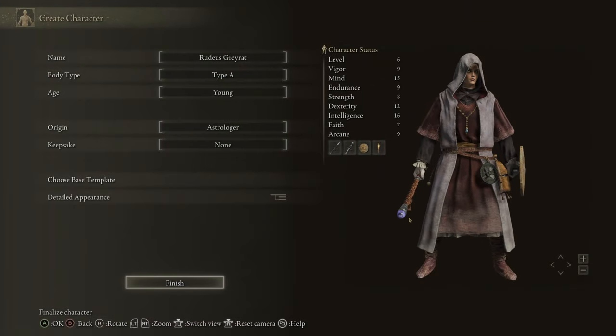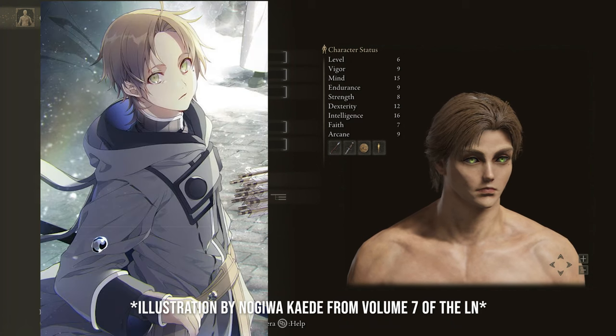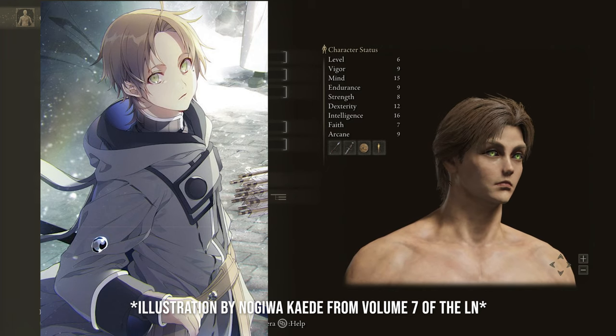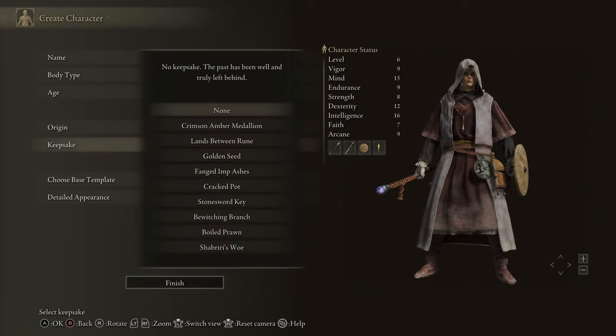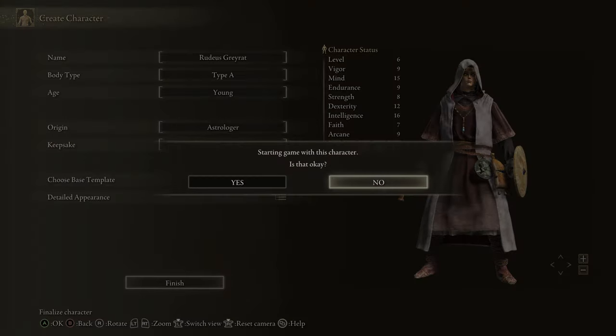We're going to jump right into character creation for Rudeus Greyrat. Our class is going to be Astrologer, because we're going to be a mage. Here's a side-by-side comparison between young adult Rudeus — about 15 years old — and the character I've made for him in Elden Ring. Not perfect, but I think it's a decent match. We're going to choose our Keepsake as the Golden Seed, so that we have extra flask charges at the start of the game.